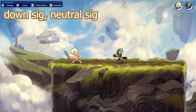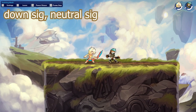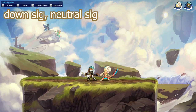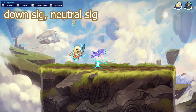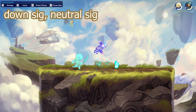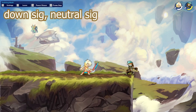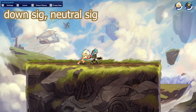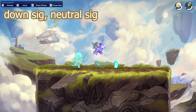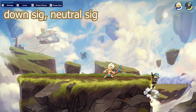The last combo for today is going to be a down sig into a neutral signature. It's going to be pretty easy, just like this. As you see, it's a really nice combo — a cool follow-up where you lay the trap and then hit them with the neutral sig instantly afterwards. The dodge windows are a little high but they're most likely not going to be able to dodge this one, so it's just a great combo to know. Always try to use it and see if it works for you.